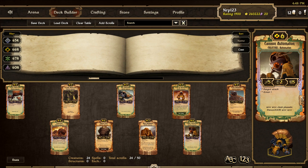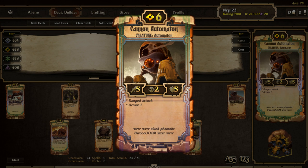Finally, we have the big daddy of the automatons: the Cannon Automaton. He is a 6 cost, 5 attack, 2 countdown, 5 health creature with range attack and armor 1. When he is on the board, he simply is a nice, big, chunky, powerful creature. The 5 health combined with armor 1 makes him hard to take down, and his 5 attack can destroy almost all creatures and 2-shot idols.